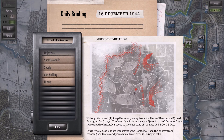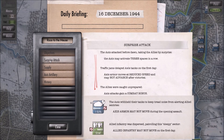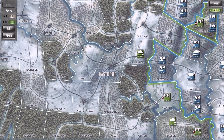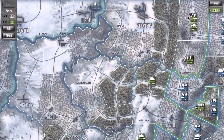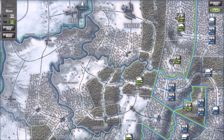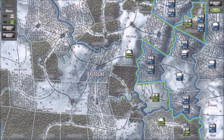It's a draw if the Axis holds Bastogne here — right here. So let's get into it. This is Bastogne. If the Axis get here it is a draw, which isn't bad — I would prefer a draw over losing. And then we've got the Meuse River here, which we must prevent the Axis from getting to. We have at our disposal many units — look at them all. We've got some infantry here, we've got some elite infantry.